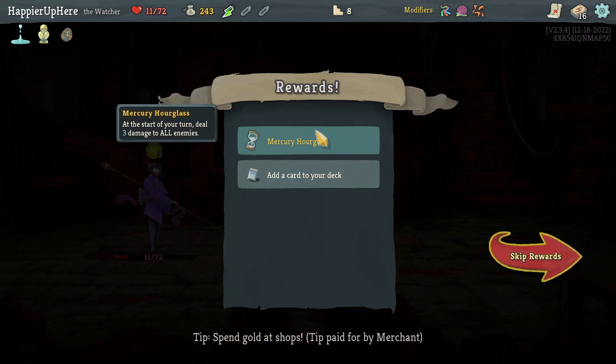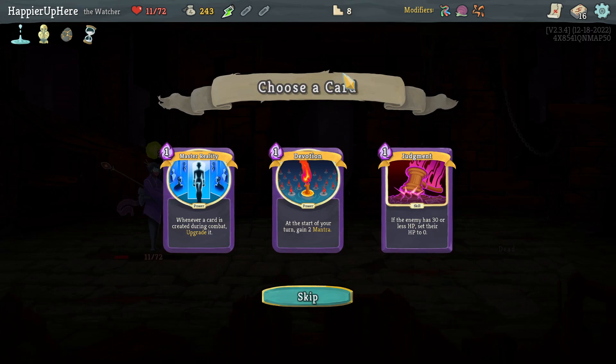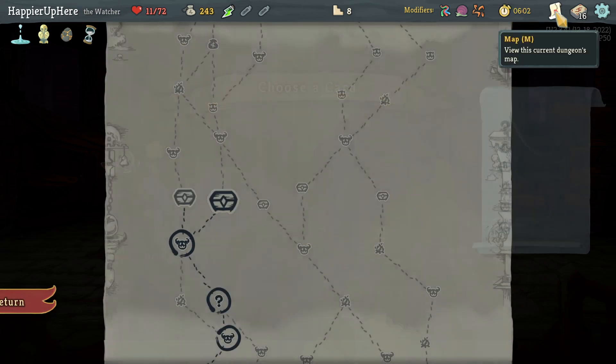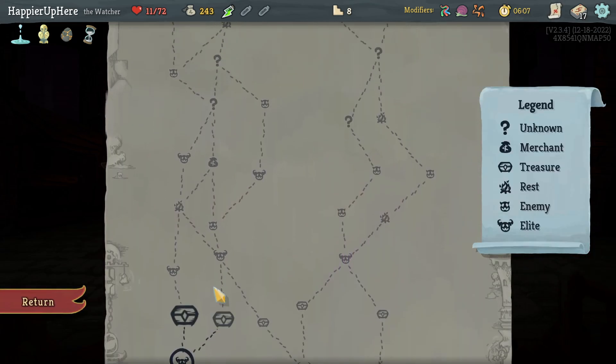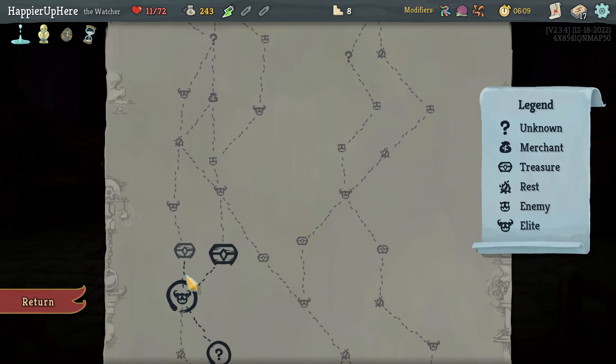I should be able to kill with the Strikes. I lost a lot of HP there — definitely a risk I probably shouldn't have taken. Got Mercury Hourglass: at the start of your turn deal 3 damage to all enemies. Offered Devotion, Judgment, and Master Reality. I don't need Master Reality — Devotion might be interesting. Let's take Devotion, then go left for two more elites and two more question mark rooms.